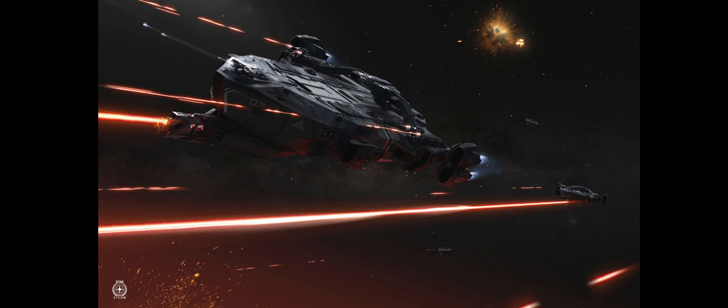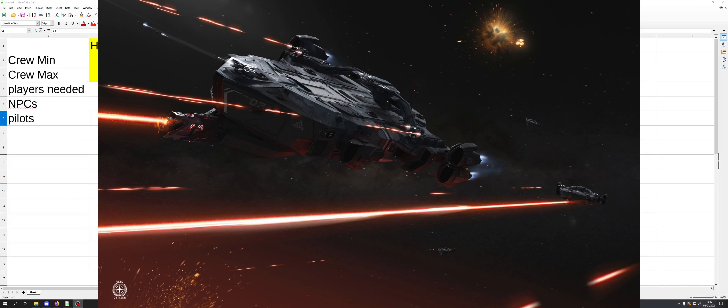So quickly switching to some numbers here on a very basic bit of Excel work — nothing fancy, just literally numbers on paper to show you what you're looking at from a crew requirement to keep these ships in operation, how many players you will need, and how realistically you can expect to be able to do that on a very frequent basis. So without further ado, let's take a look.